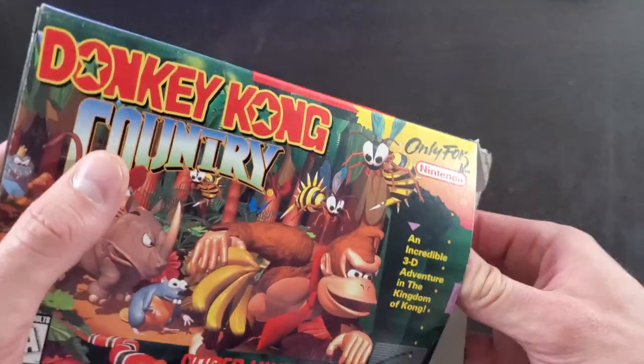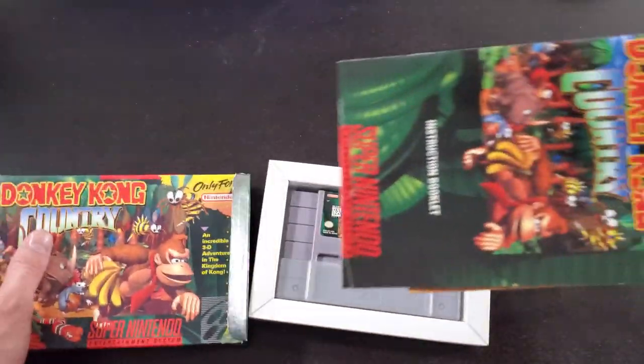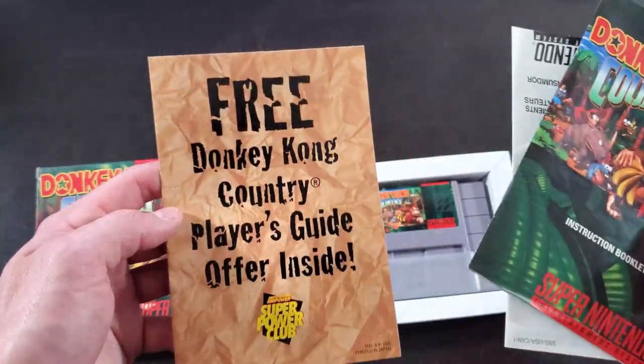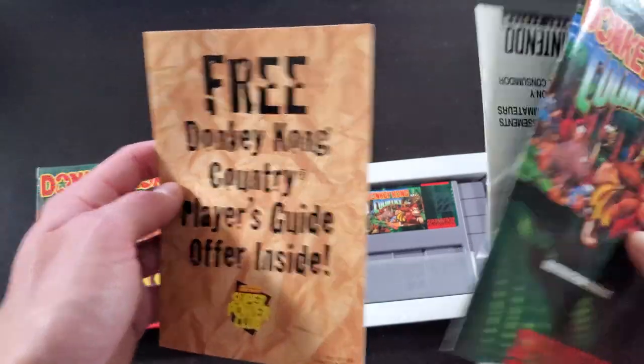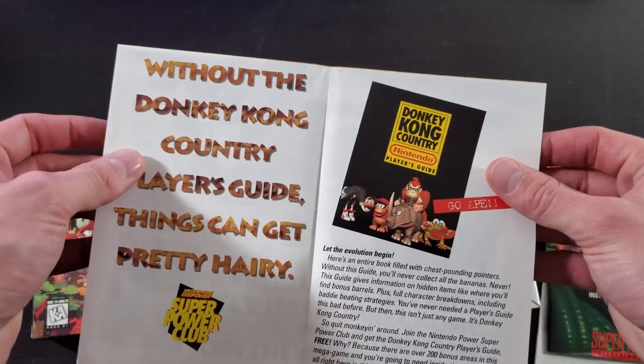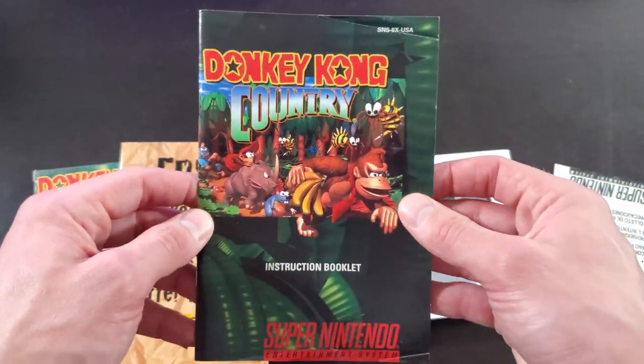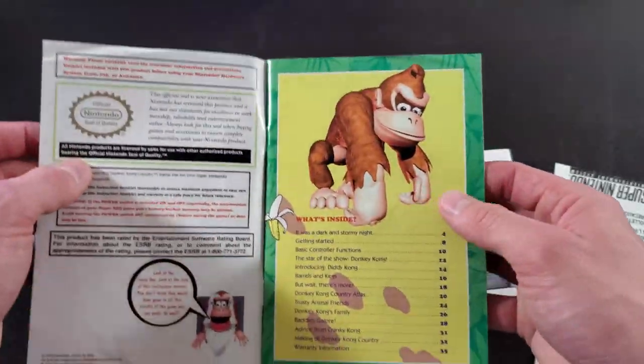Check out the inside — you've got the cartridge, and behind it the instruction manual and a couple of inserts. There's even a free Donkey Kong Country Player's Guide offer — love those Nintendo Powers. Here's the instruction booklet; let's skim through this real quick.